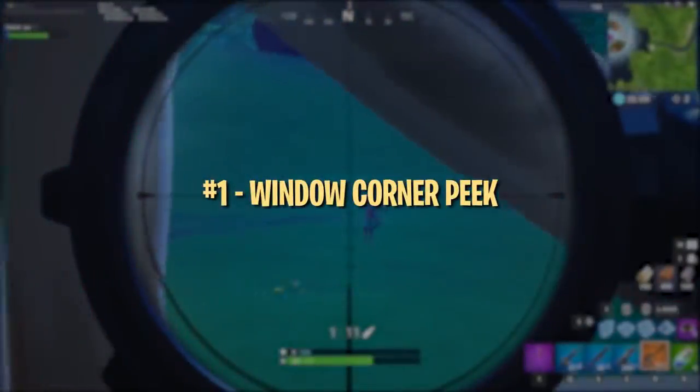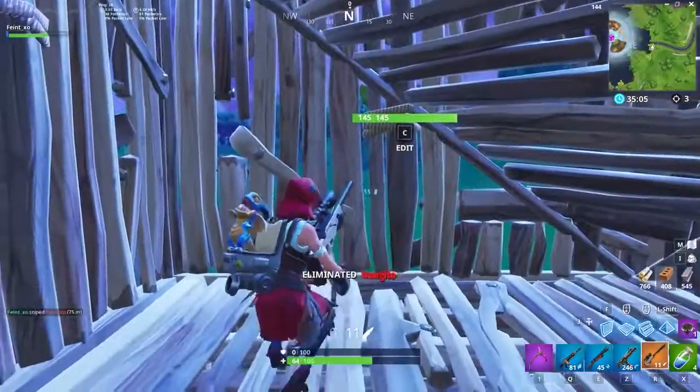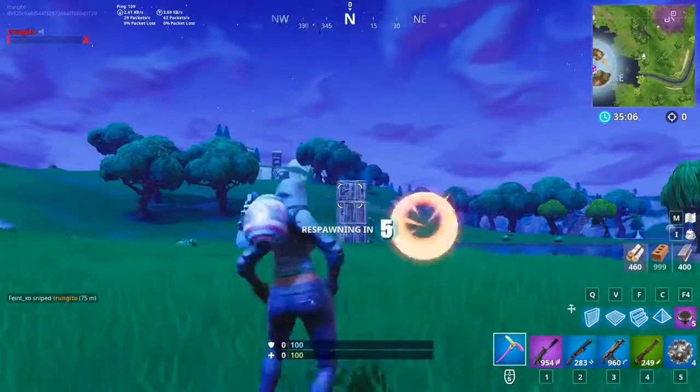This first strategy is a cool way to peek out of a 1x1 while only exposing a small portion of your body. You can create a small area in the bottom corner of a window that you can shoot out of, with a unique combination of edits.